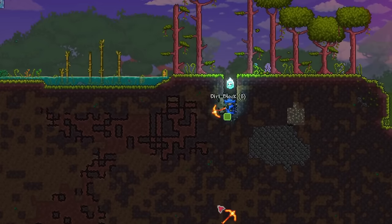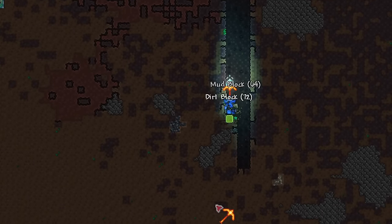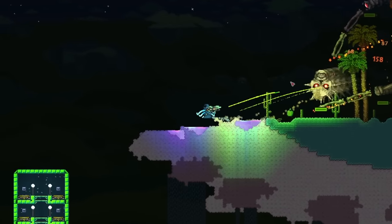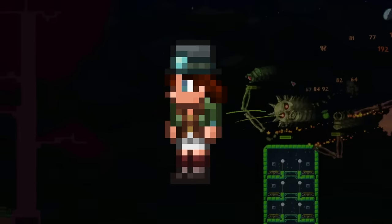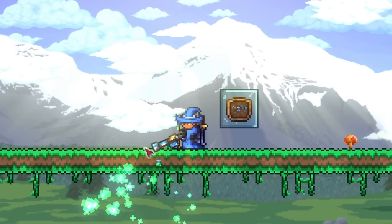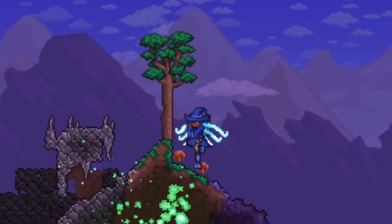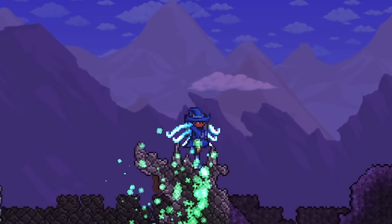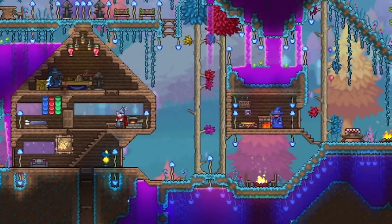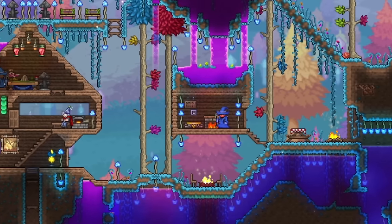To take care of the corruption or crimson, you'll first want to dig a four block wide hole on both ends of the evil biome. Once you beat the mechanical bosses, you'll be able to get the Steampunker NPC, which is where you can buy the Clintaminator. This item will let you spray solution over the evil biome to purify it, which is how you'll eventually end up permanently clearing your evil biome. You can do the exact same thing for the hallow as well.